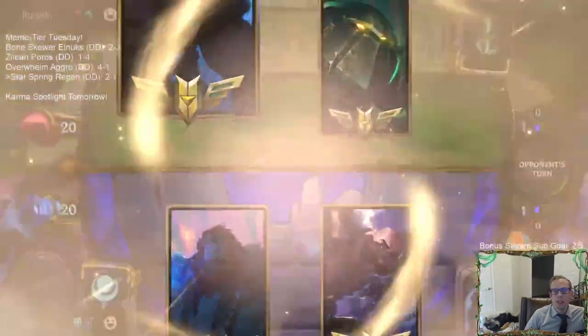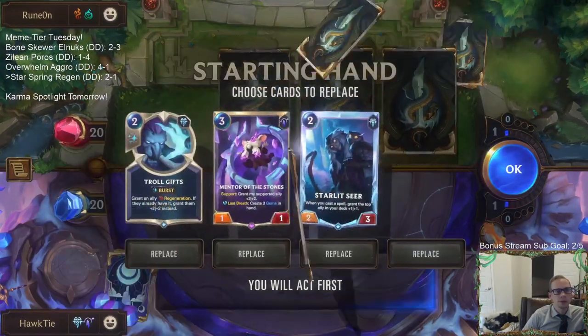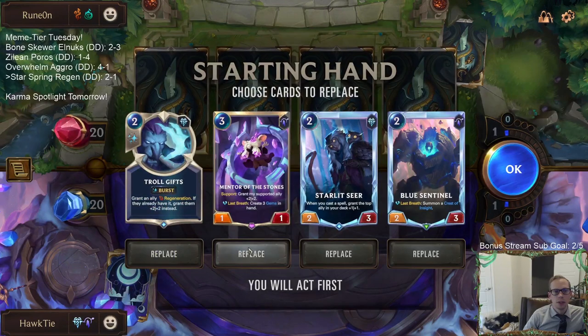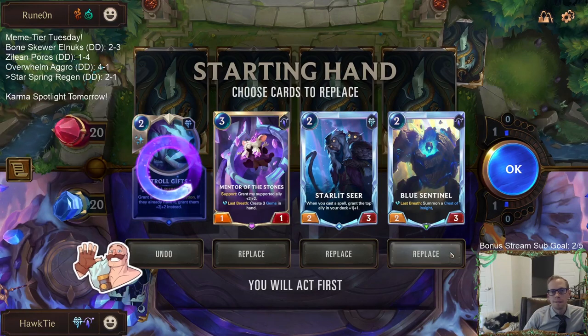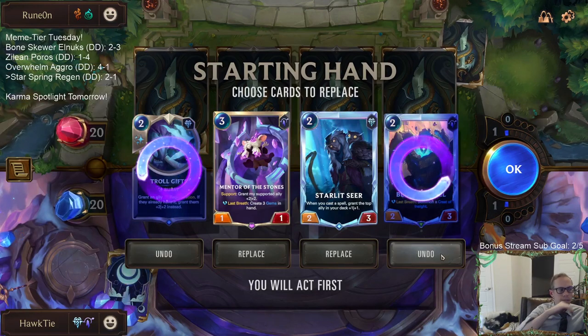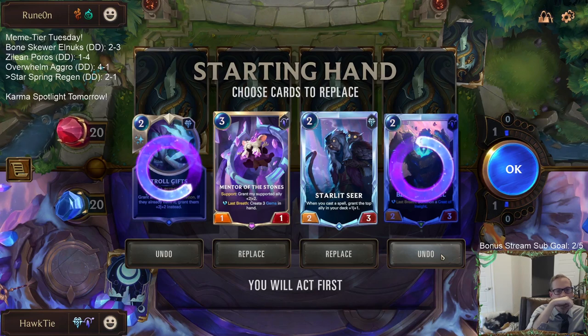Alright let's play against some Deep. We still almost held it together there even against the best hand you can have. I'd much rather play against that versus Aphelios - I really did not like Aphelios at all. I don't think we need the Blue Sentinel for this matchup, maybe we go Starlet Seer into Mentor, kind of buff up the Starlet Seer.